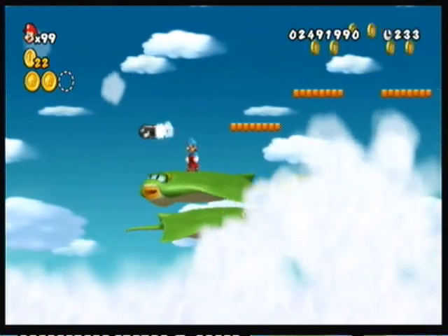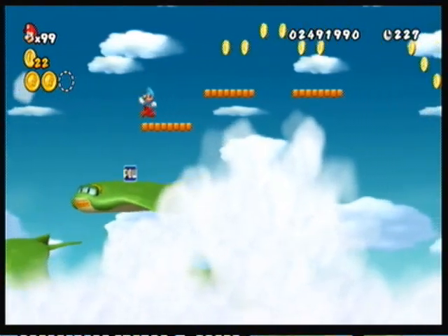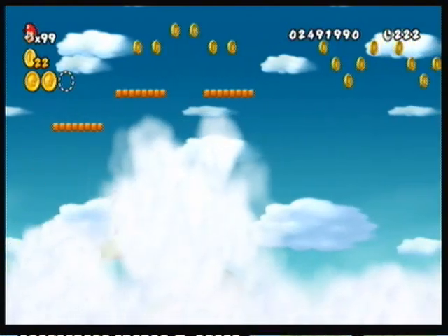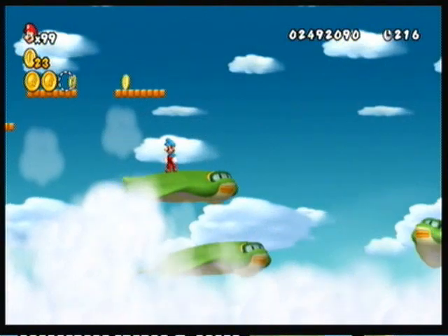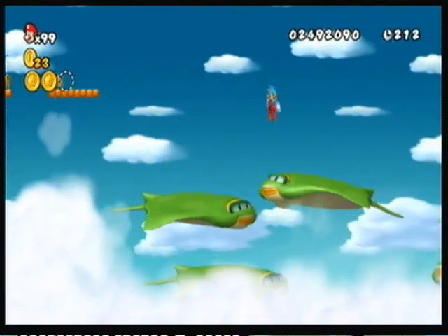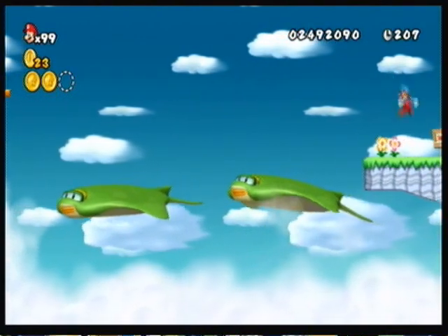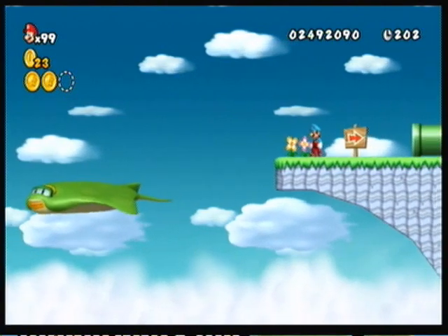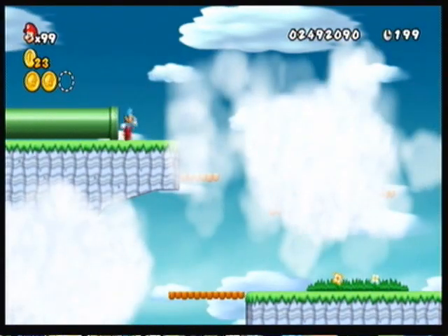Now the third one — the third one's very annoying to get because I believe it's down there. Oh, there it is. Dang it! Oh, looks like I'm doing this level again. I thought it was right there because there was that little coin arrow, but then I forgot that there was like a double coin arrow that had the actual star coin. So yeah, I'll have to do that level again, unfortunately.